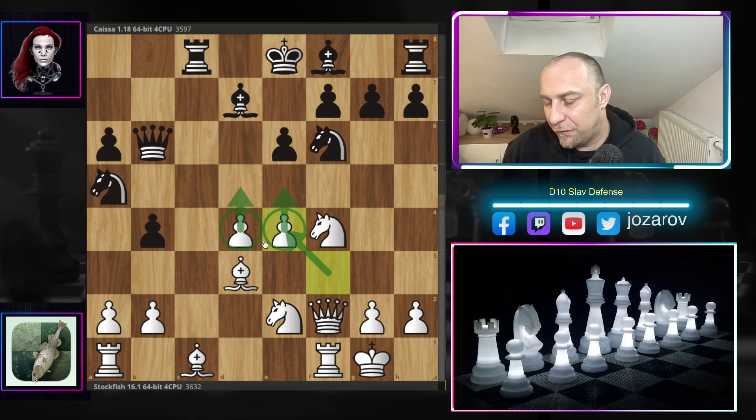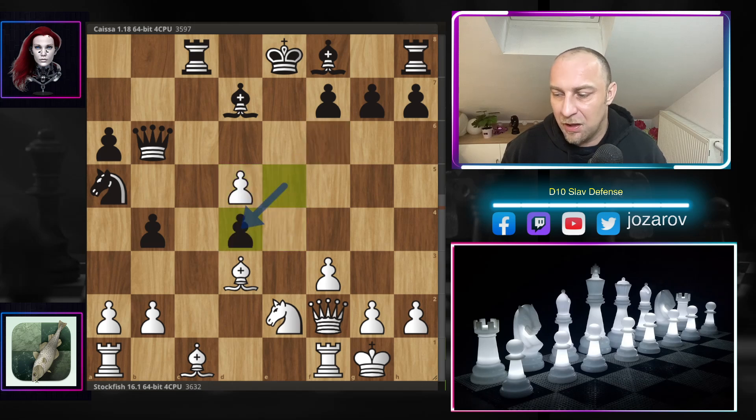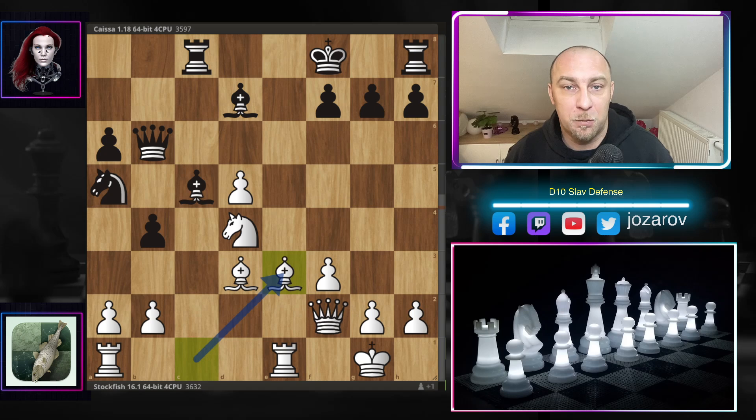The position is very messy for Black. If you try e5 immediately to compete in the center, it breaks the rule that says you should not open the center with your king still there. Stockfish will punish that: we simply take, and can play knight to d4. Even if you try to build a queen and bishop battery on dark squares, White delivers a check, the king has to step back, and with bishop to e3 all positional problems for White are solved with an extra pawn.